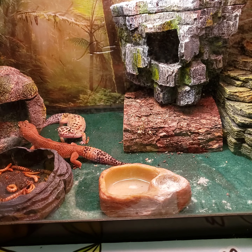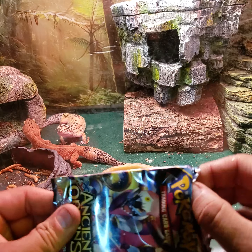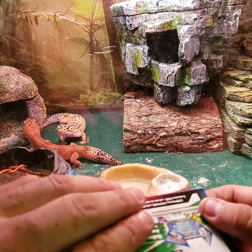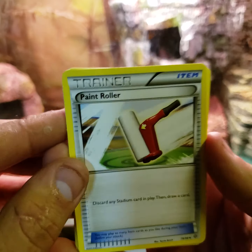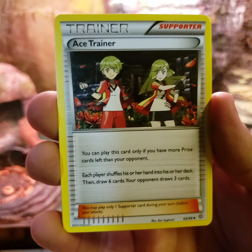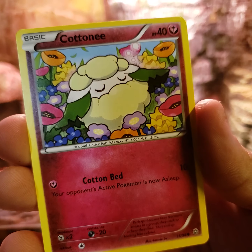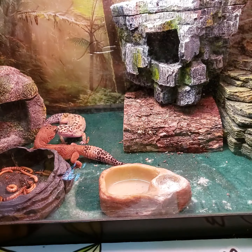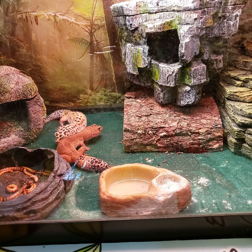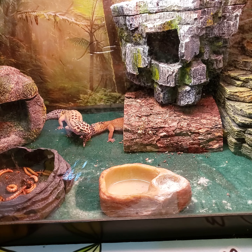Our next pack is the Ancient Origins — white and green code there. We've got Paintroller, Ariados, Ace Trainer, Ball, Beldum, a Golem — that's pretty cool. Cottonee, and look at that — that's a nice looking Entei right there. That's fire! And we've got a Volcarona, but I'd rather have the Entei. Hell yeah, that's a nice Entei, I'm gonna sleeve that bad boy.